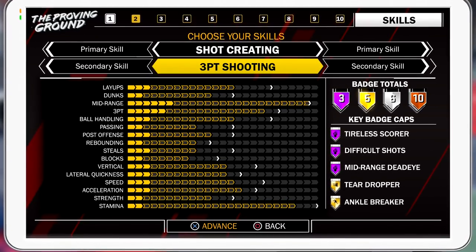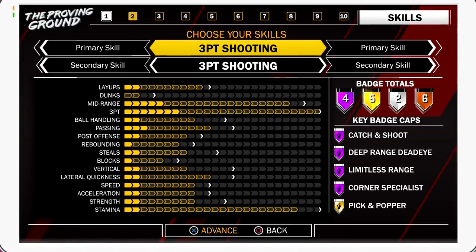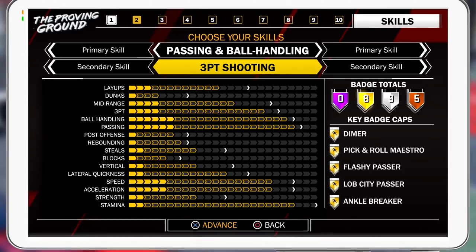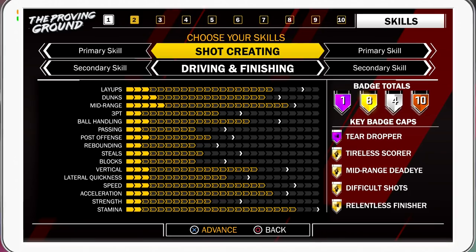So I'm gonna leave a playlist link in the description. I'm making a shot-creating sharpshooter around 6'2", a 6'5" or 6'6" pure sharpshooter with Hall of Fame limitless range once I grind the badges, a playmaking primary with three-point shooting secondary for when I'm trying to dribble at 6'5" and cross people up — hopefully with silver limitless range and silver long-range deadeye — and also the 6'10" shot-creating primary with driving and finishing secondary just to slam on people. I'm gonna have all four, and depending on the people around me and the circumstances, I'll use different ones.